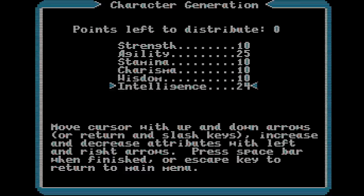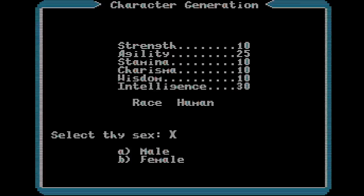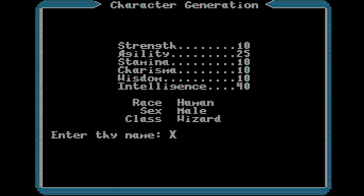We buy our stats here, spending 90 total and ending up with between 10 and 25 in each. We can also choose between Humans, Elves, Dwarves, and Bobbits — renamed from the Hobbits of the initial release to avoid conflict with the Tolkien Estate — and the only impact they give you is bonus stats. We pick Human for a plus 5 to Intelligence. Finally, we get a class: Fighter, Cleric, Wizard, and Thief, and again, the only real difference is a stat bonus.